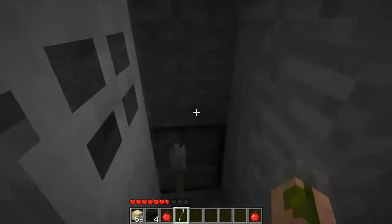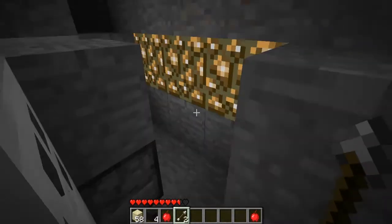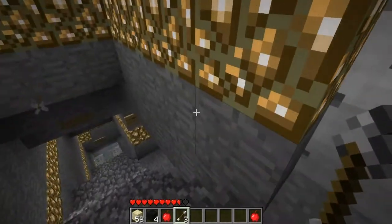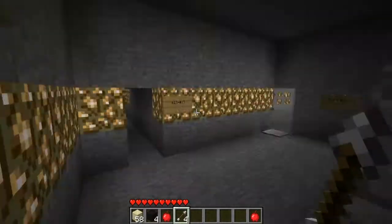Getting shot in the back — got an arrow. Pretty much for this one you just have to jump, you'll dodge all the arrows. Almost forgot to open the checkpoint, that would have sucked.